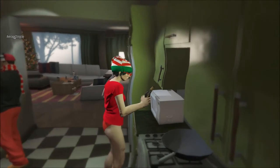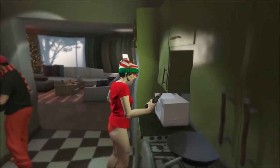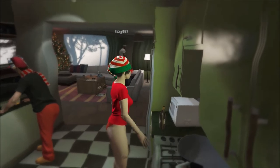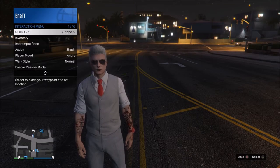Okay guys, first off you want to make sure that you have a helmet of your choice in your inventory and an ATV. Now this little trick does work with motorcycles but it doesn't look nearly as funny as when you do it with an ATV, trust me on that. When you have those two items, the first thing you want to do is stand next to your ATV and bring up your interaction menu.